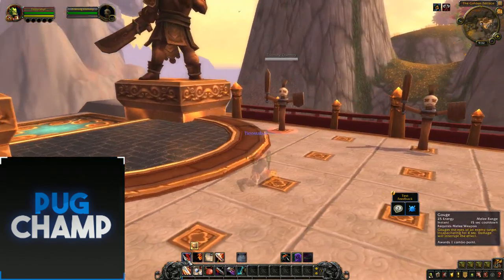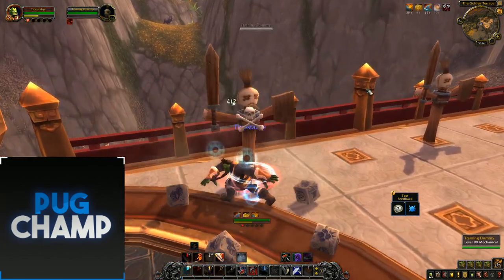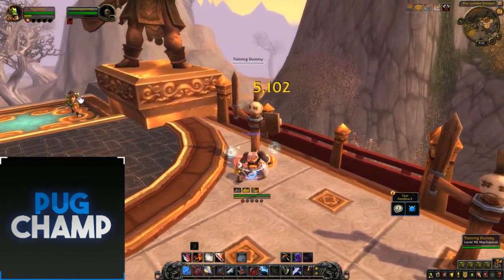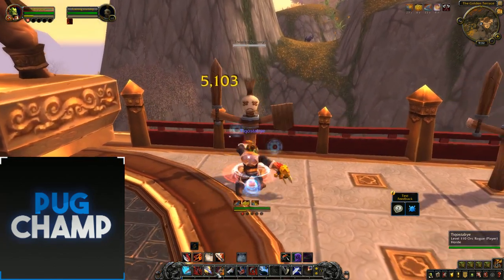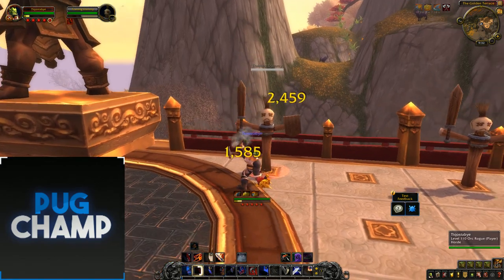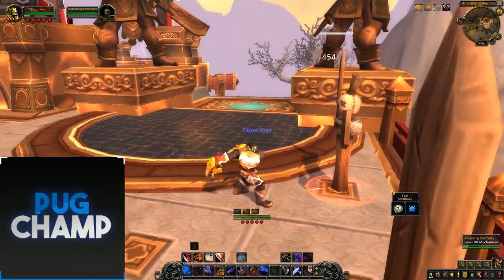Opening up with Ambush, then starting Adrenaline Rush — now I've got an instant proc. Using Adrenaline Rush gives me my guaranteed two Roll the Bones slots. I'll just keep using Saber Slash and Pistol Shot when it procs, then using Run Through. On an actual target you'd also be using Kidney Shot so you can get Prey on the Weak proccing and use that.